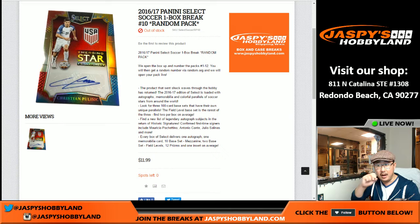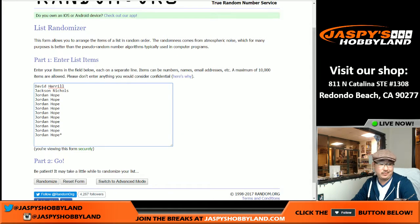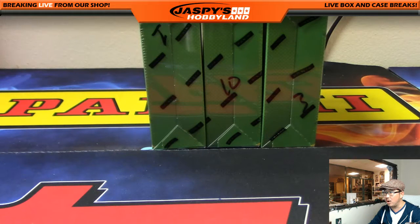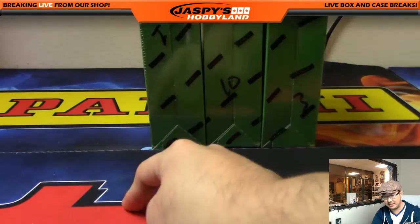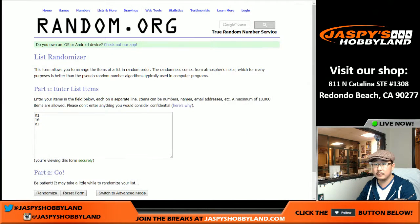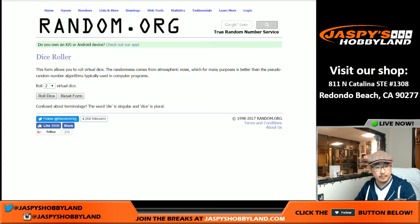Good evening everyone, doing a one-box break of Select Soccer. Thank you very much for getting in on the action — this is random pack break number 10. A big thank you to Jordan, who grabbed a bunch of packs. David H, Big Boys 007, and Jackson are in this break as well. We're going to randomize the boxes that are left, roll the dice, select and open the box, number the packs, then randomize names and packs.